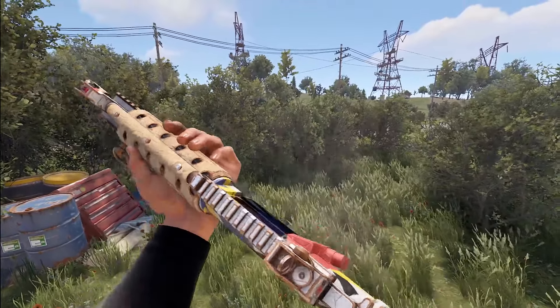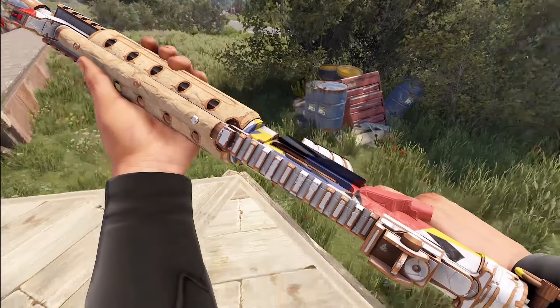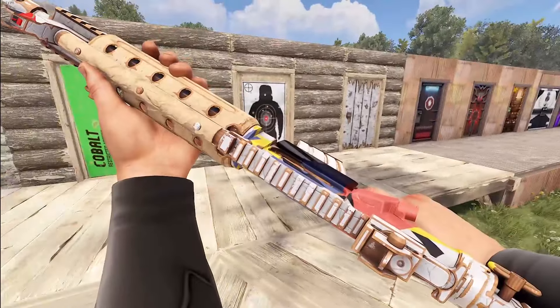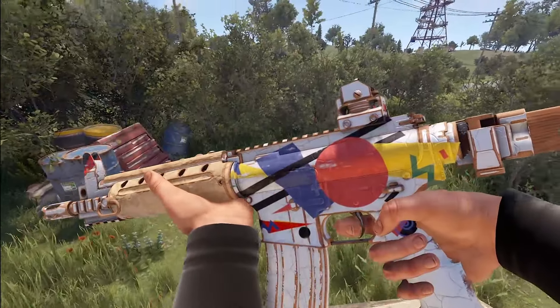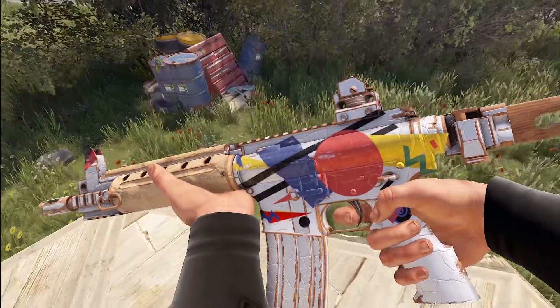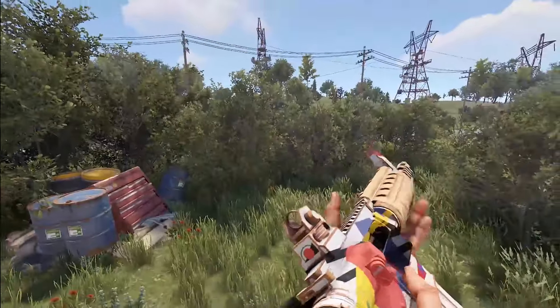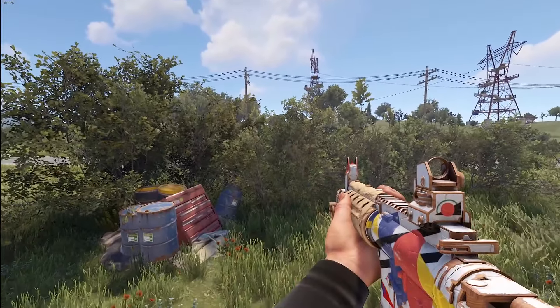Moving on to our LRs, we've got the Supremalism LR. This little art set seems to be making a comeback, and I'd say it definitely has a nice upgrade. It looks really nice on the LR with lots of details and a lot less flatness. Aiming down the sights, you do have a red tip as well. And there's our reload.